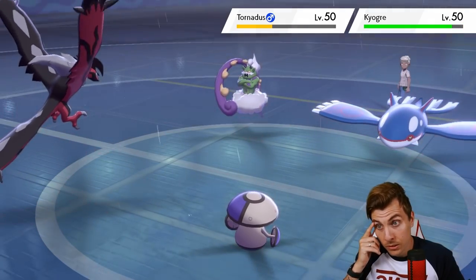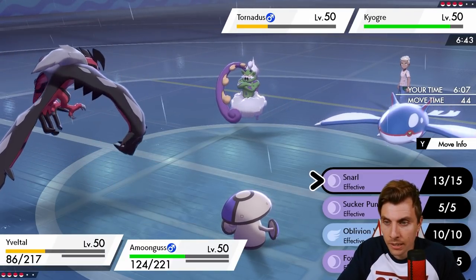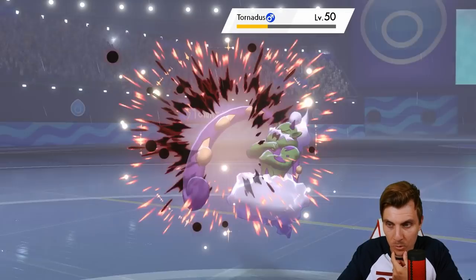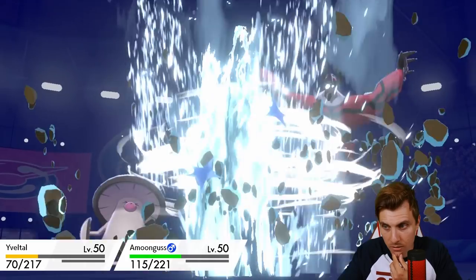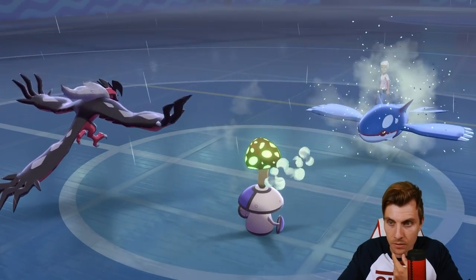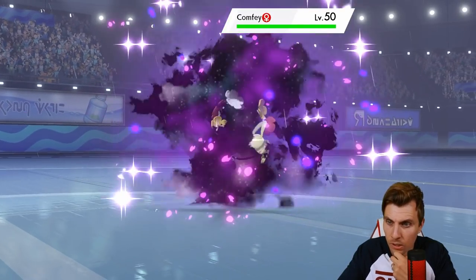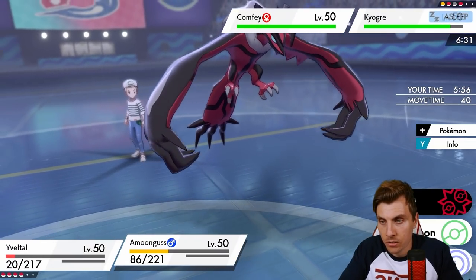Tornadus is now in range of a Sucker Punch. I'm not massively worried about Kyogre — we could Spore the Kyogre and go for a Sucker Punch, but if we see a Taunt that would be really bad. We don't see a Taunt — they go for Hurricane instead. If they had Taunted there we'd just get wiped out by a Waterspout. Yveltal survives it which is amazing. We get the Spore off into the Kyogre. What comes in — is it going to be Moltres? Oh it's Comfey! That's super fine because now we get the switch into Rillaboom — they're going to go for Draining Kiss.